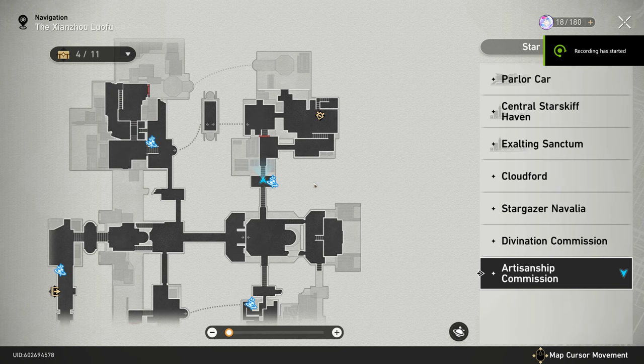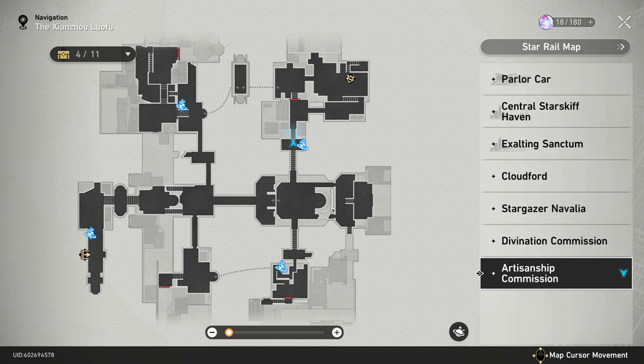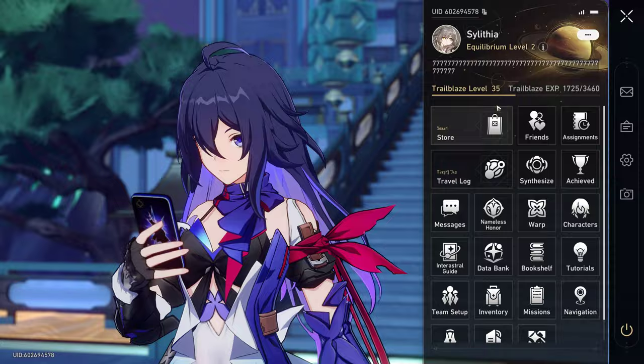What's up everybody. I've seen a lot of confusion about how to access this area south of here. There's a block door right here and a block door right here for art and artisanship commission — for chests or whatever — and I just wanted to show you all how to do it. I don't know what side quest you have to do; I'm at Troubler's level 35 with the quests I have.